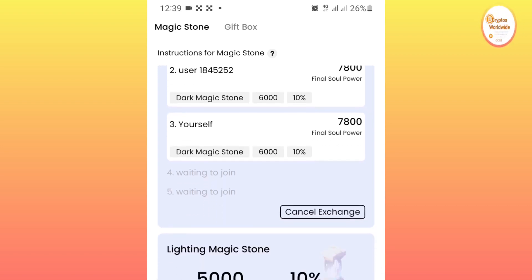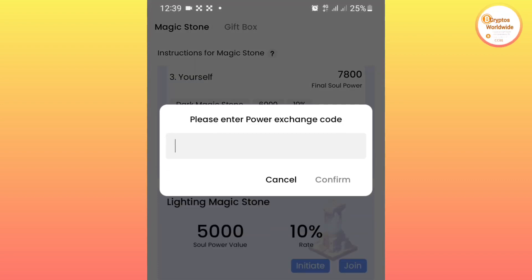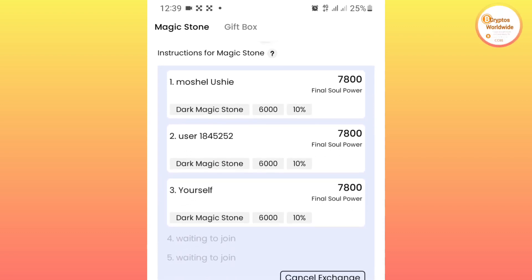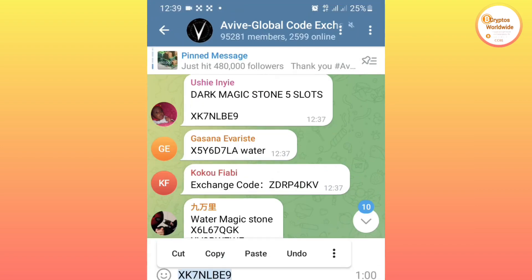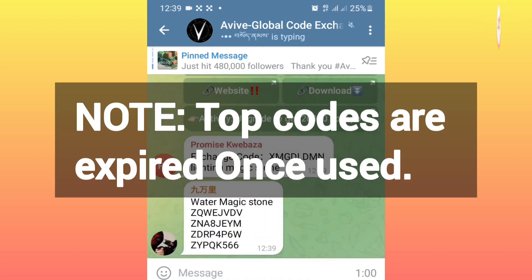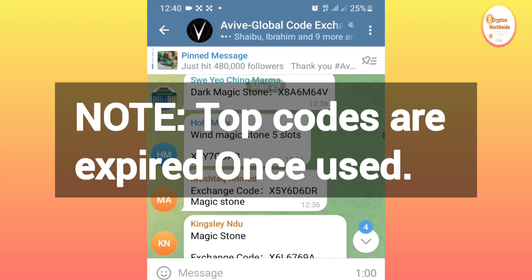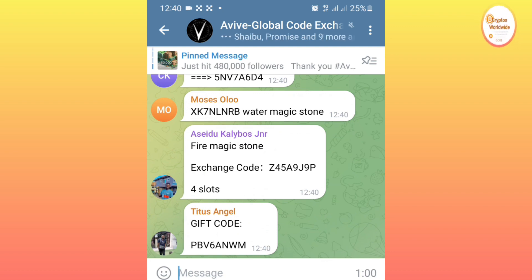Now that we have completed the dark magic stone, we proceed to the lighting magic stone. Click Join on lighting magic stone — it also requires a code. Remember to always take the latest codes from the Telegram channel. Do not use codes from the top of the feed as people have already used them, and a code cannot be used more than once.